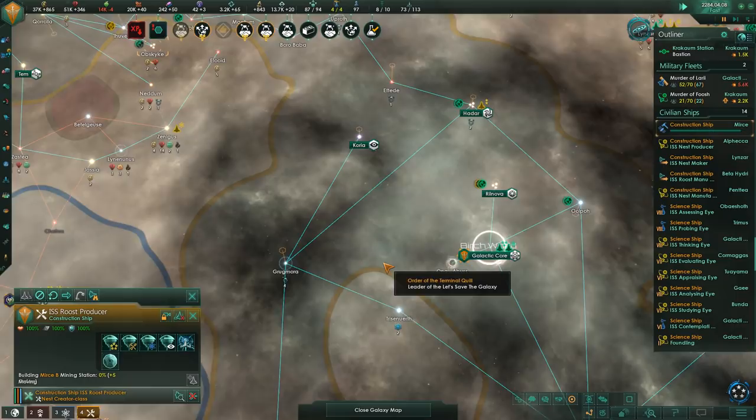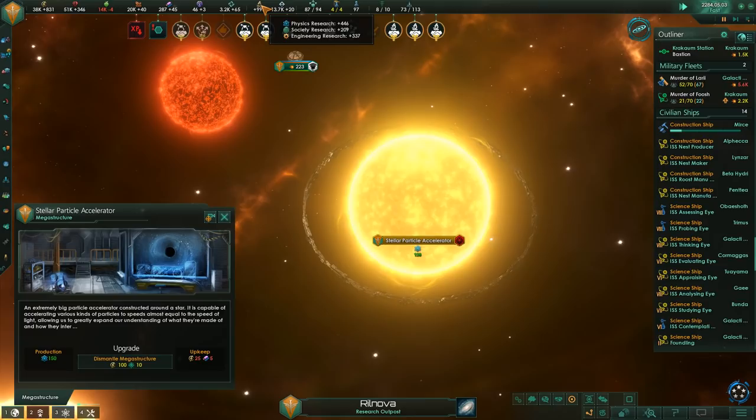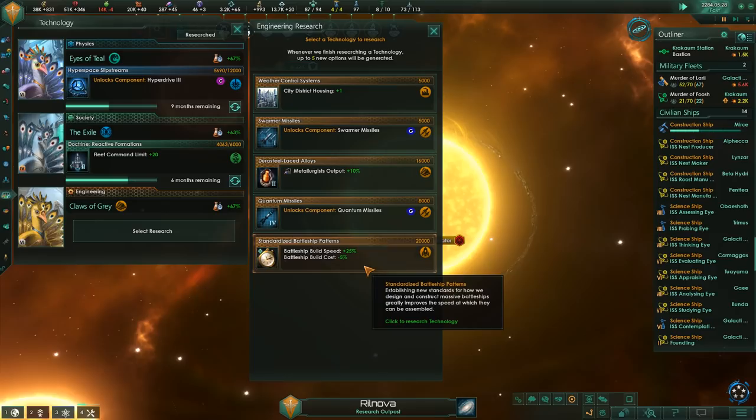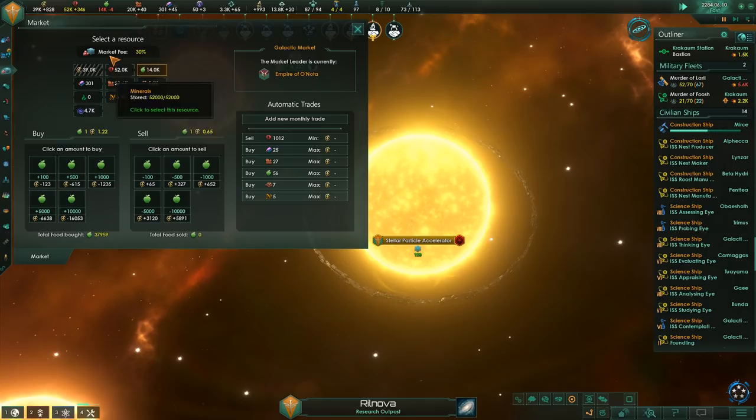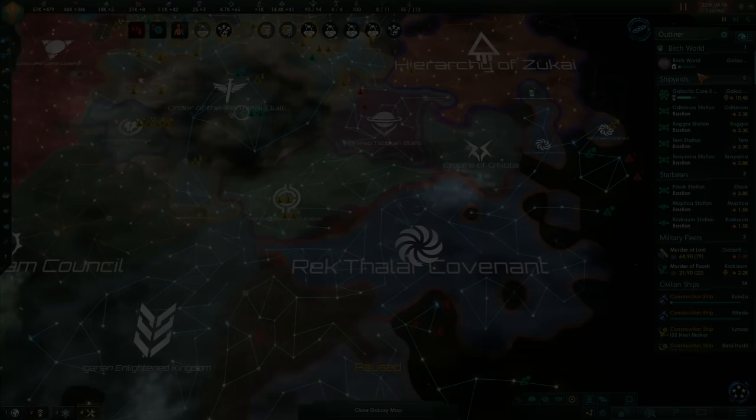We've also now completed our first megastructure, the Particle Accelerator. This isn't all that important in the long run, but for right now it's actually pretty good - it gives you a bit of extra research and it buffs the shields of all your ships. That extra research actually doubles the amount of physics research we're getting, because we weren't doing all that much with our limited number of research labs. If we didn't have the Gigastructural Engineering mod, I think this whole one planet challenge would be a lot harder.